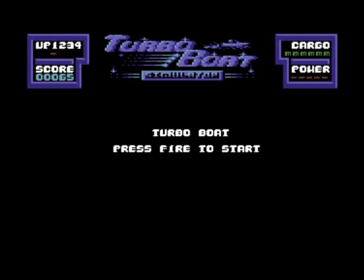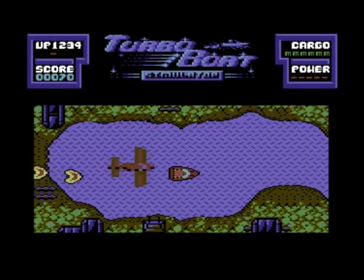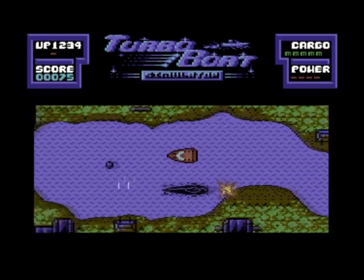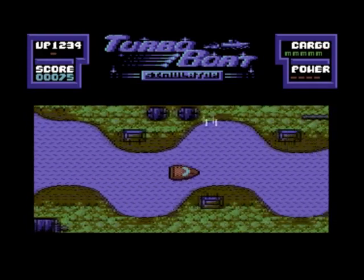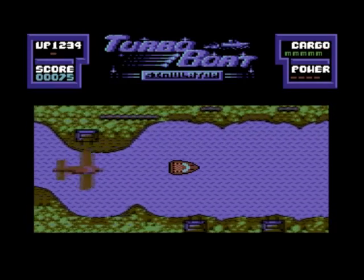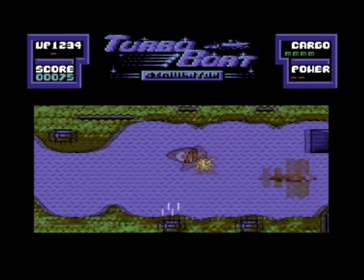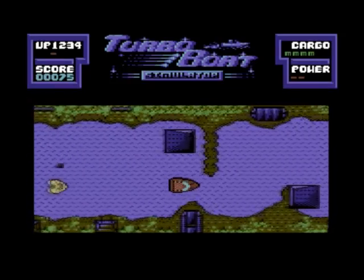The fact is you cannot stop the boat. Right, that's a package there. The square ones are the packages, and if you see a round one, then those are mines. It's only packages dropped by the planes. There's another one. For the start, it looks like we've got to collect six.